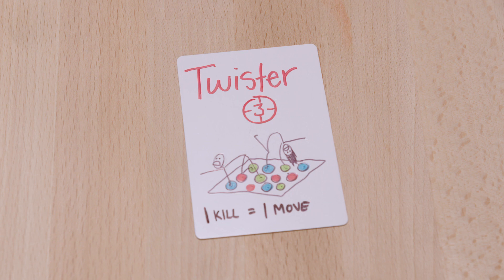Next up we have Twister, where for three minutes any time someone kills the other person, the victim gets to be instructed with one Twister move, whether it be left leg on table or right hand over left. So things could get pretty mixed up pretty quickly. Good thing I'm flexible.